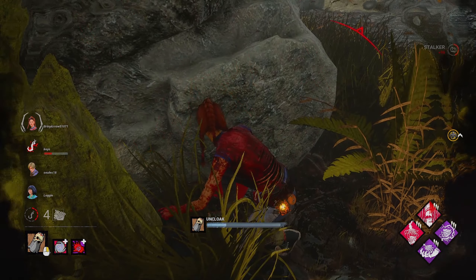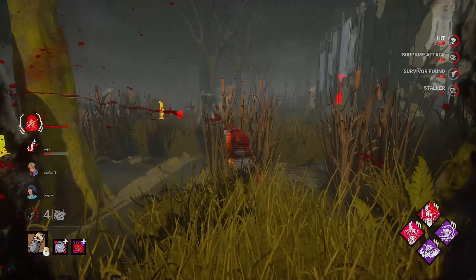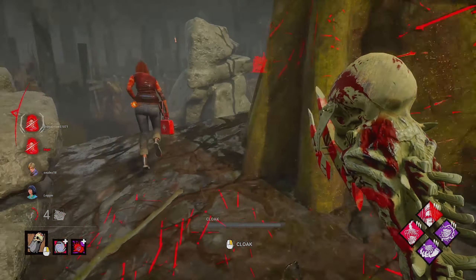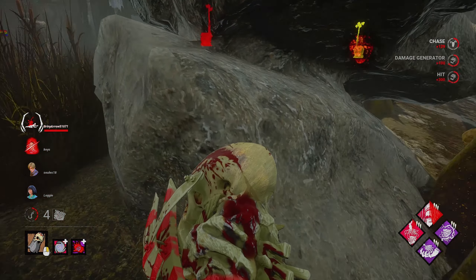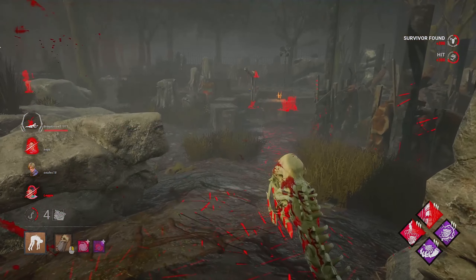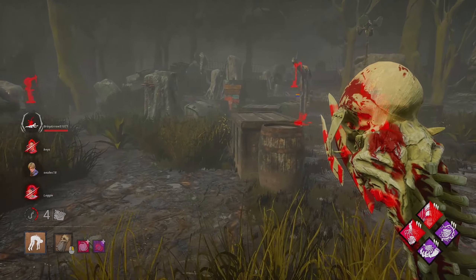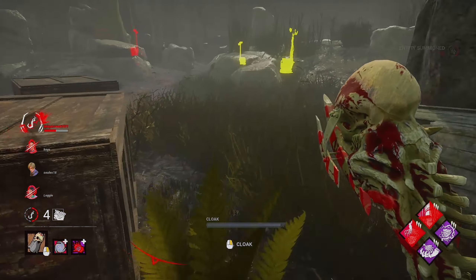Never mind — you both messed up. So now that generator has Eruption value on it. Back into invisibility. I see these two generators have some progress on them. I'm only going to kick this one to apply Overcharge and Call of Brine for just a tiny bit, whereas this one is my main concern. Thank you for regressing just a little bit with that missed skill check right there.